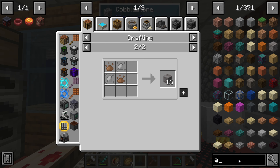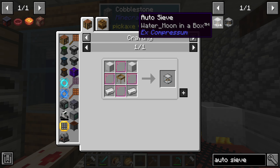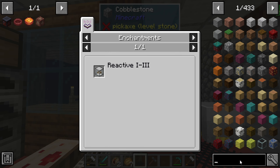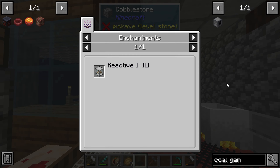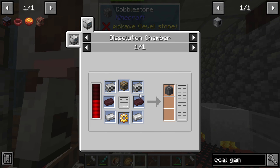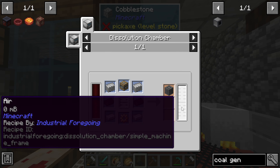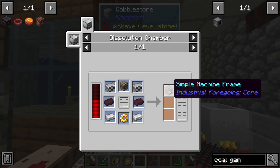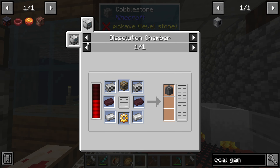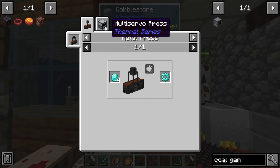Do we have some sort of auto sieve? We do, but I'm assuming that needs power. We have some sort of coal generator — yes, but it requires lots and lots of stuff. Wait — oh, no, latex. Never mind. So yeah, this is like pretty far advanced, we're not quite there yet.